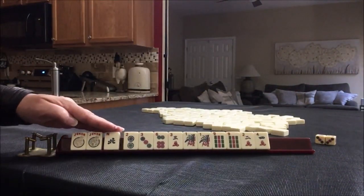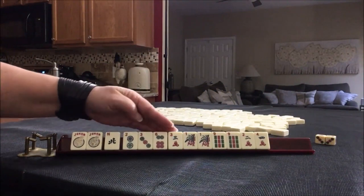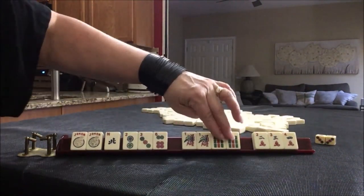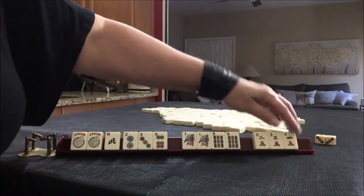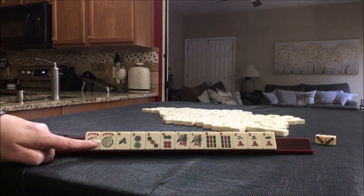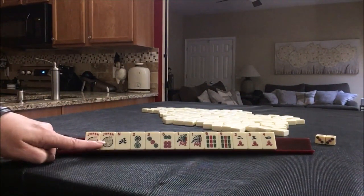The tiles are: jokers, single north, three dots, four bams — two pair — and then single cracks. What would you play and what would be your first pass?